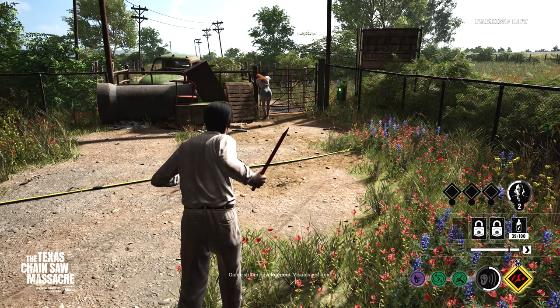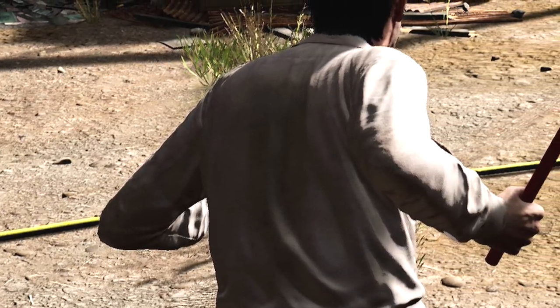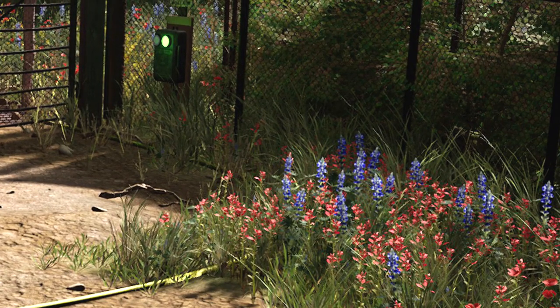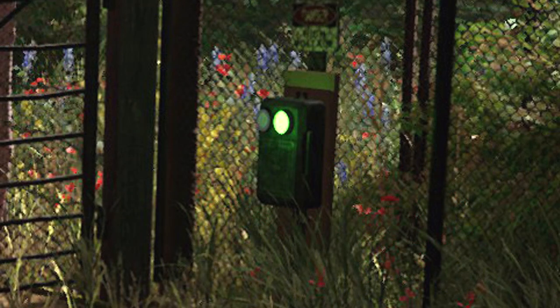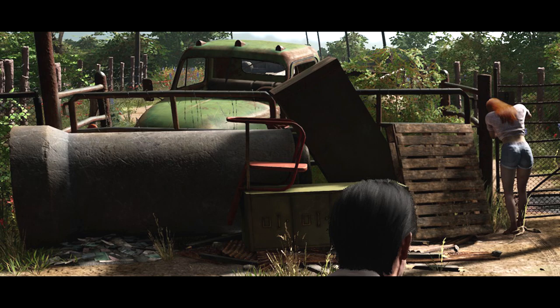You can see even on the ground there's a thick electrical cord that looks like it's going out to the gate, and there's a little box next to the gate that's lit up green, which I think indicates the gate is safe to touch. Connie is going in and having to get it unlocked to leave the premises. You're going to have this adrenaline rush moment of hurrying up to get the gate open — like that scene from Evil Dead where she's trying to get the door unlocked before the demon gets there. You're going to have those moments in this game and it's going to be very exciting.